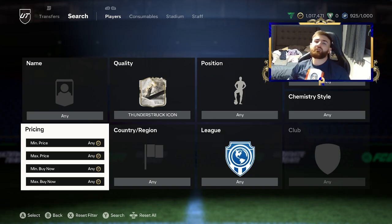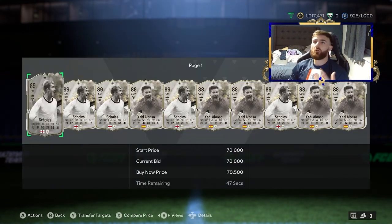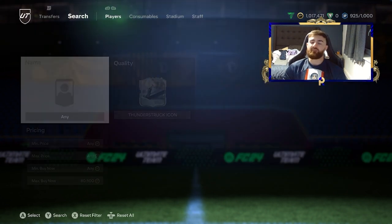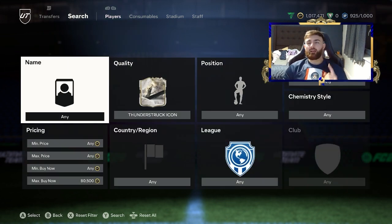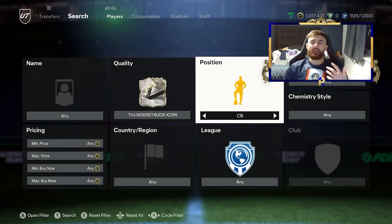We've had a lot of new promo cards introduced recently. We're going to have a look at Thunderstruck icons. On the lower end, if you pop this to about 80,000 coins, you can grab yourself Xavi Alonso and Skulls. Unfortunately they have raised the minimum for icons — you're looking at a 70k minimum, which means you cannot trade with Xavi or Skulls. But there are other positions where we can make some coins.